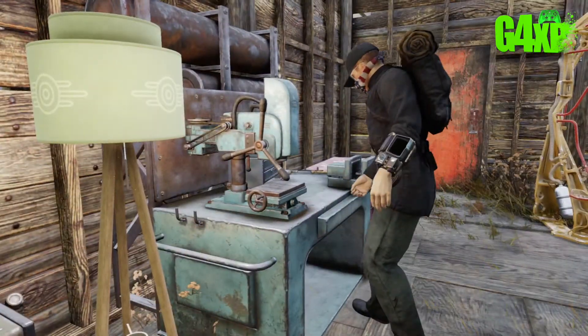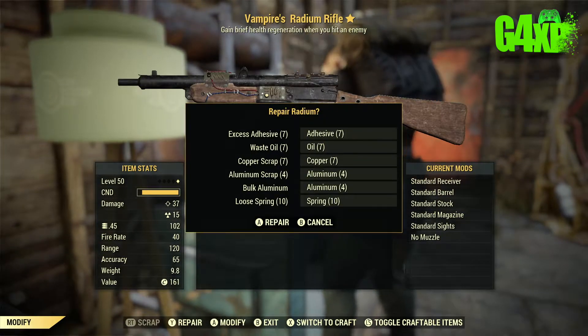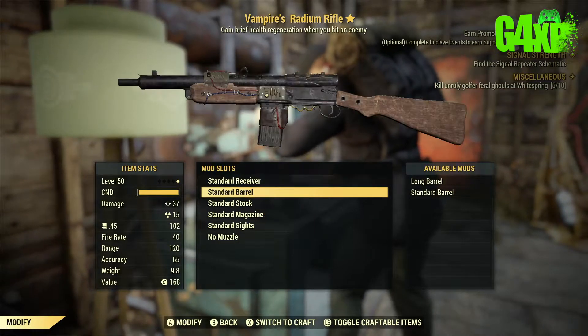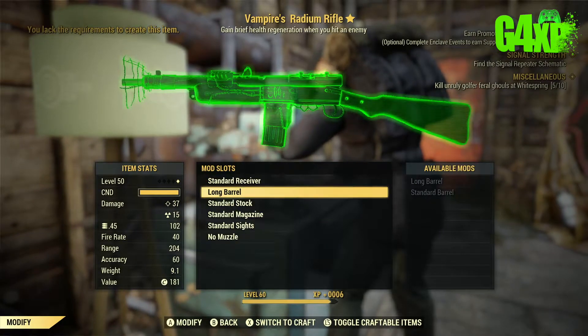One of the first things I would do if I am having problems with space is go to the weapons bench and repair all my weapons — hopefully with the right materials — and also make any modifications I can to those weapons, just to get rid of some inventory from the stash box.